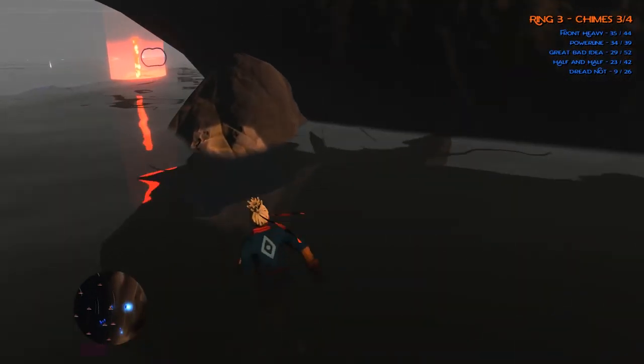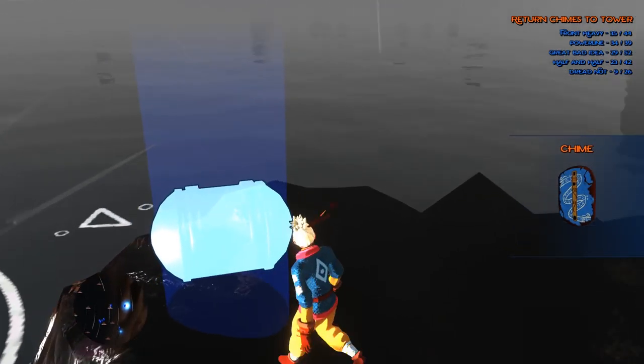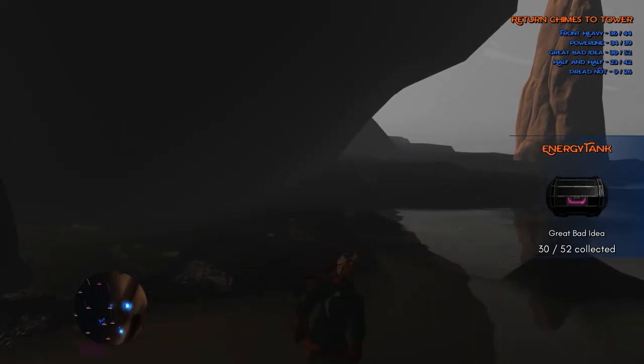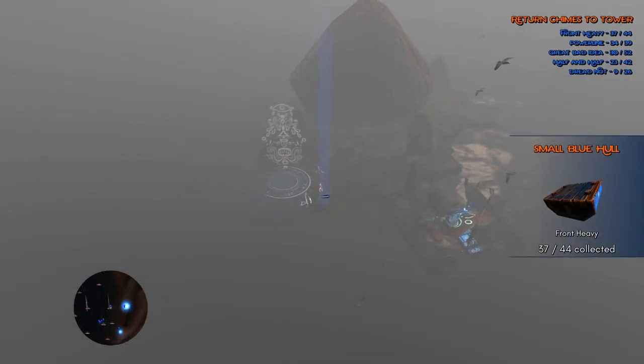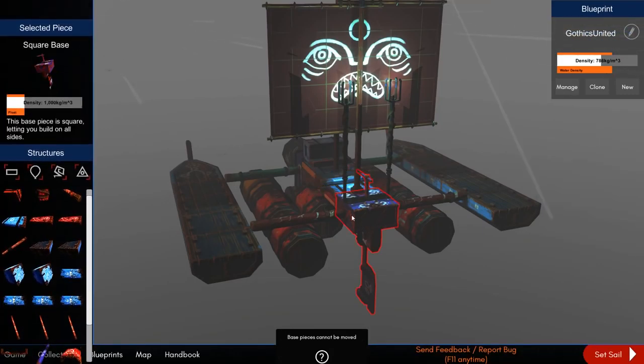Okay, so we're not done — there's the chime. What is this, an energy tank? For the great bad idea, yes. So where's the last bit — oh, there they are. Small blue hull. And another walrus tusk — I can make a dumb walrus boat.